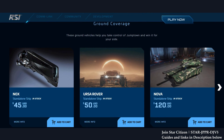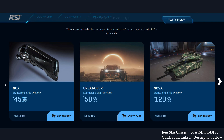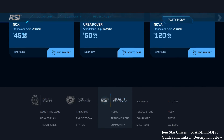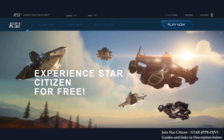Last but not least, ground vehicles. Normally I say skip the ground vehicles because they cannot fly — and you play Star Citizen to fly around the verse. If you want to buy any ground vehicle, I would still recommend the Hover Quad instead. That's all I have for this update. Don't forget to like, subscribe, hit the notification button, and use a referral code. Until then, I'll see you guys next time.